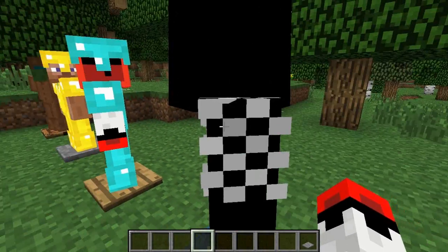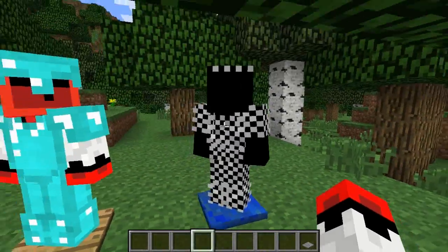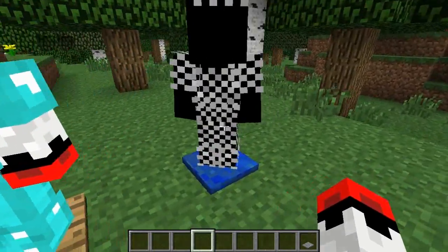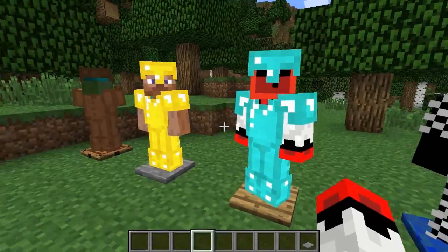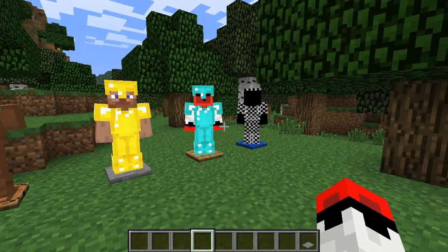I think that looks pretty cool. Although you can't actually get chain armour legit, so if you're in a survival world it's really not going to look that cool. I think that looks cool — he's like a chessboard. I'm pretty sure that's what chessboards look like.